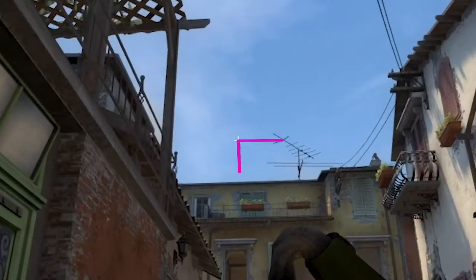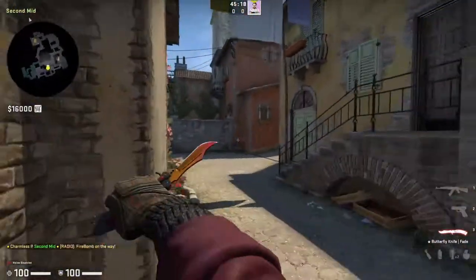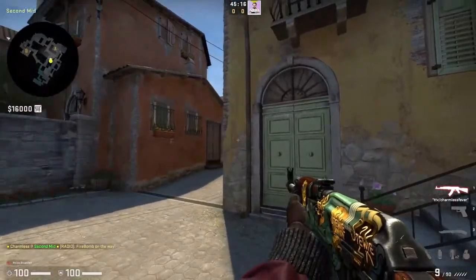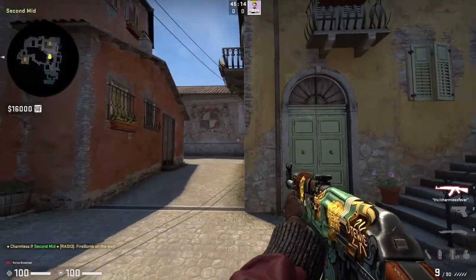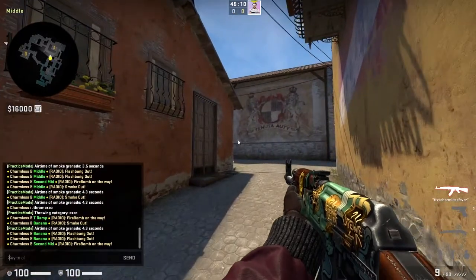You're going to stop out at the chalk blackboard and aim right where the antenna is, above the window. Then you're going to watch any aggression towards mid, making sure your mid player is not going to be overwhelmed. You're going to be holding mainly the left side, as you should have someone else hold the right side.